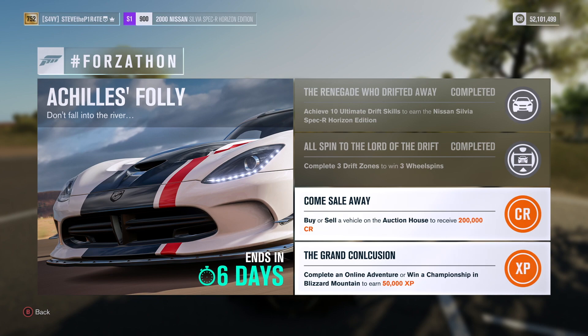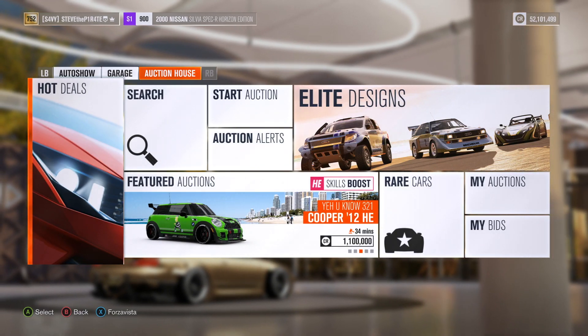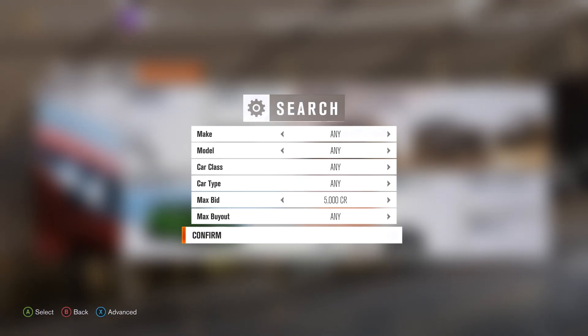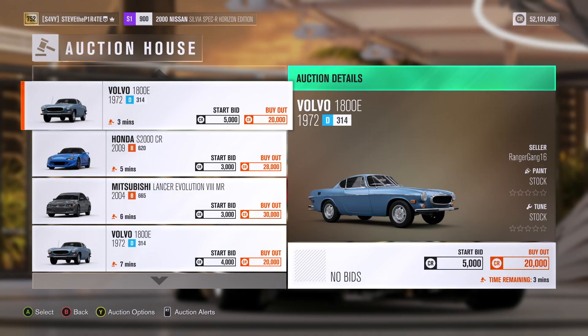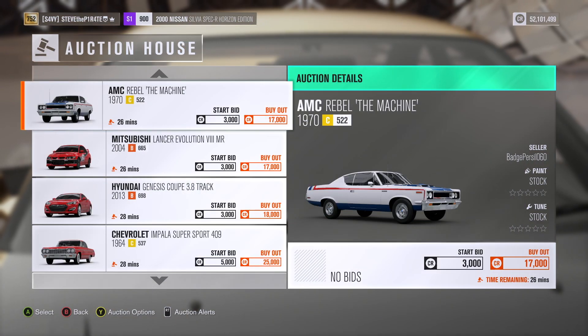Next we have Come Sail Away — buy or sell a vehicle on the auction house to receive 200,000 credits. Travel to any available festival site, press RB to scroll over to the auction house, and use the search option to search for a car with a max bid of 5,000 credits. This will give you a list of all the cars that have a low buyout.